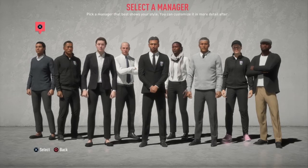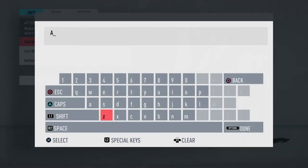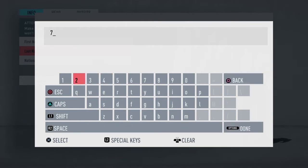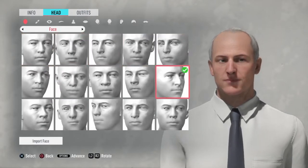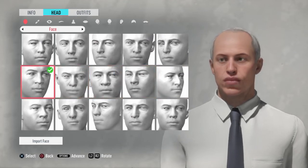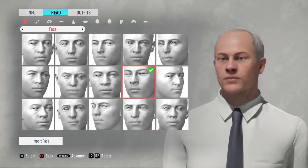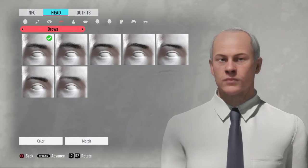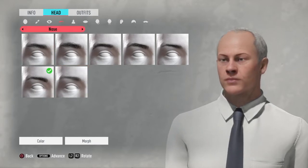Okay, what manager do I want to be? I want to be this guy — he looks cool. Let's go with him. So 72, English. Yeah, okay. Face — I should make a young-old person, that would be interesting. Actually, we'll just make an old person.